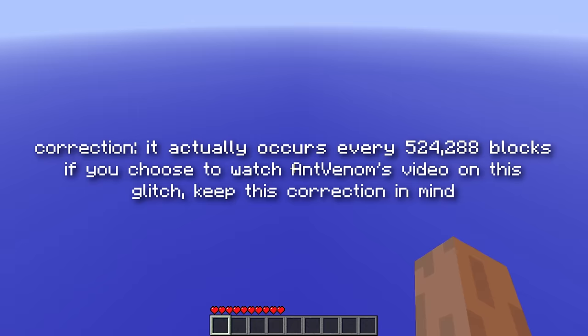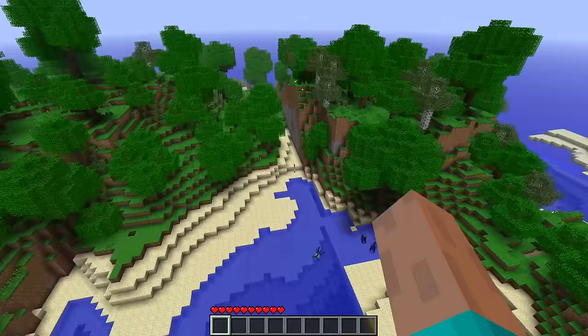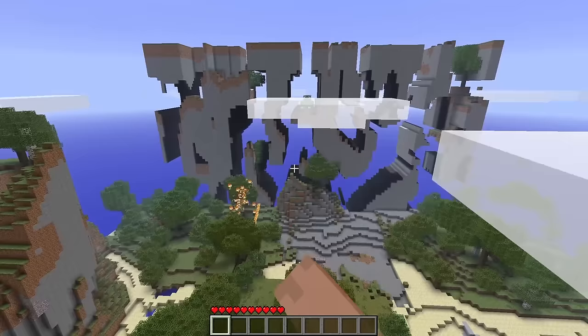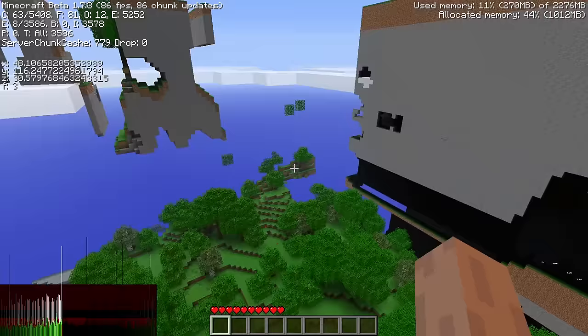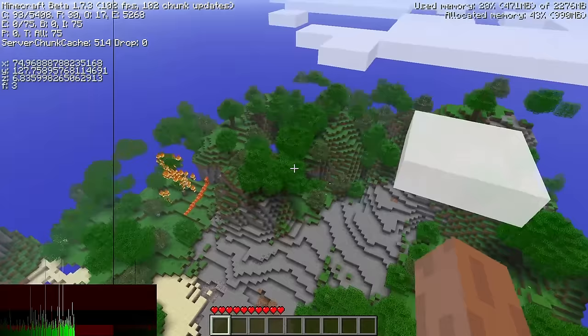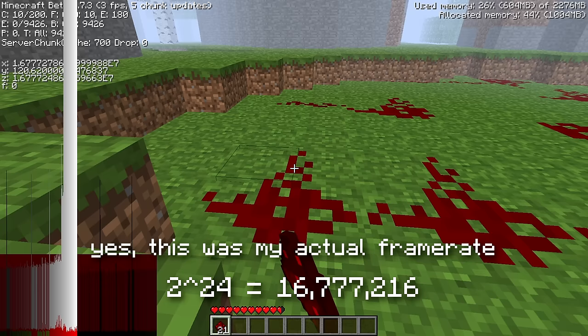When teleporting to powers of 2 that are 2 to the 19 or above, you will actually see your spawn chunks out there. The weirdest part is that placing blocks in this fake spawn chunk will actually modify your real spawn chunks. If I teleport to another fake spawn chunk — this time in the Far Lands — you can see the spawn chunks there. And even weirder, if you teleport back to your actual spawn chunks, the terrain that was surrounding the fake spawn chunks actually comes back with you. But if you re-log, they disappear. I highly recommend watching Ant Venom's video on the matter.